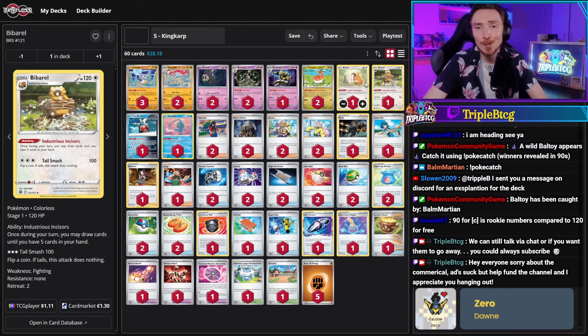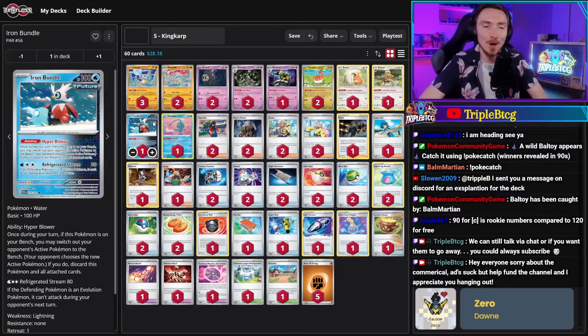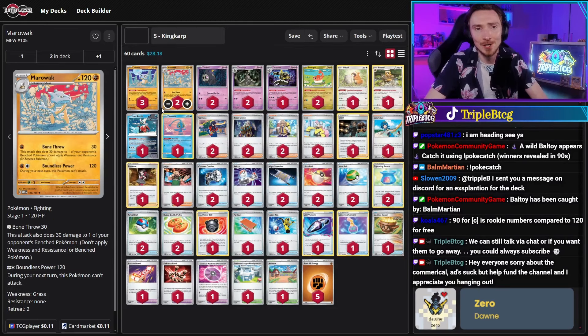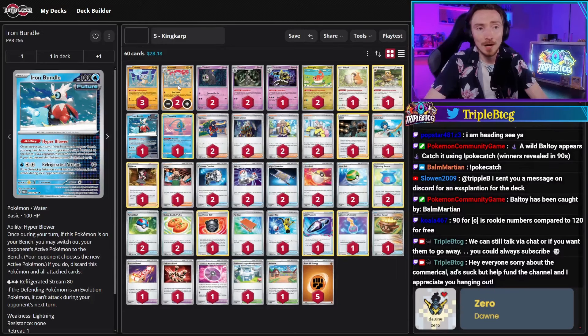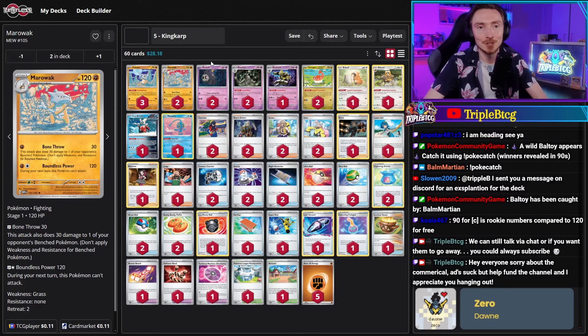Tatsugiri is in here for its Attract Customers ability, helping you get into supporter cards, and a 1-1 Bibarel line for draw power. Iron Bundle is just for its Hyper Blower ability, which lets you swap out your opponent's active Pokemon and make them choose a new one from the bench. So if you do chip damage with Boundless Power — 120 to something with 150 HP — Hyper Blower gets it to the bench, then Bone Throw takes it out off the bench. You can be doing 120 with Bone Throw if you have Cubones in play and Grant, taking that thing off the bench.